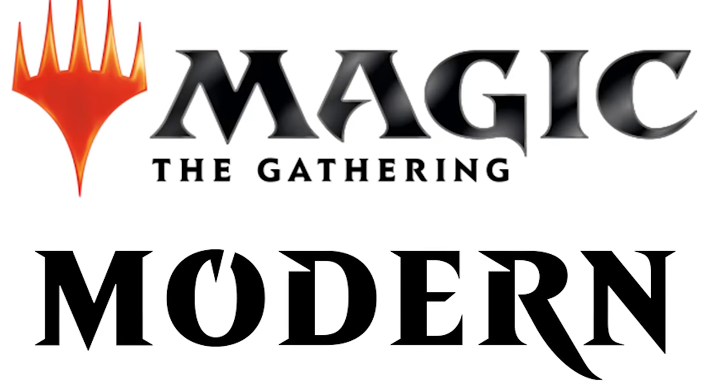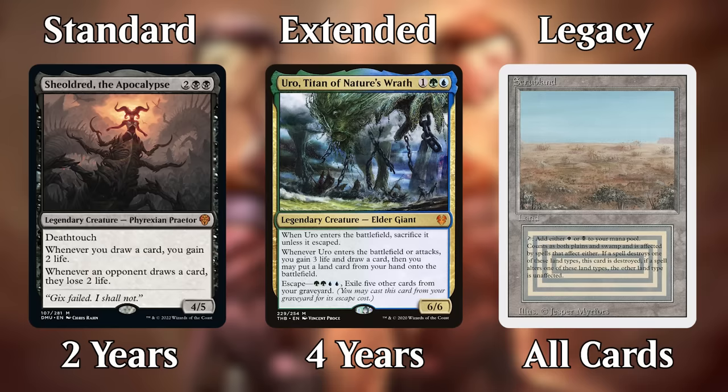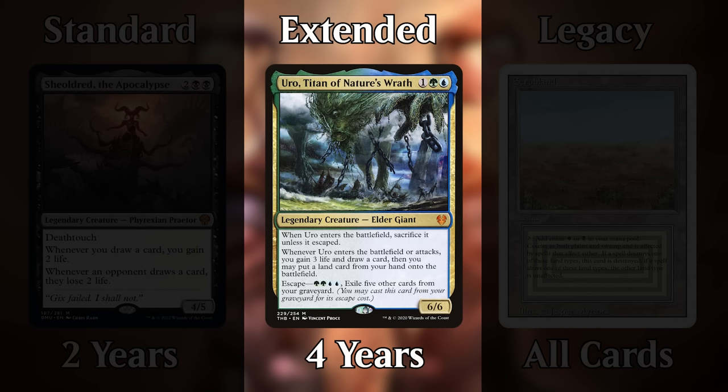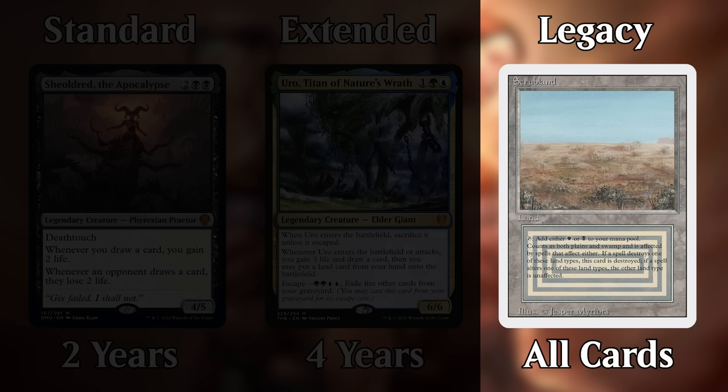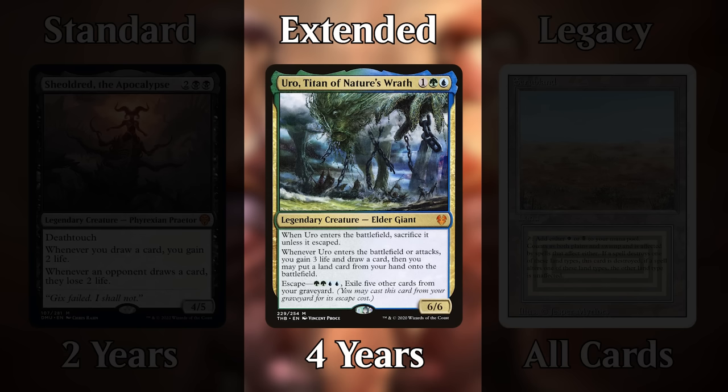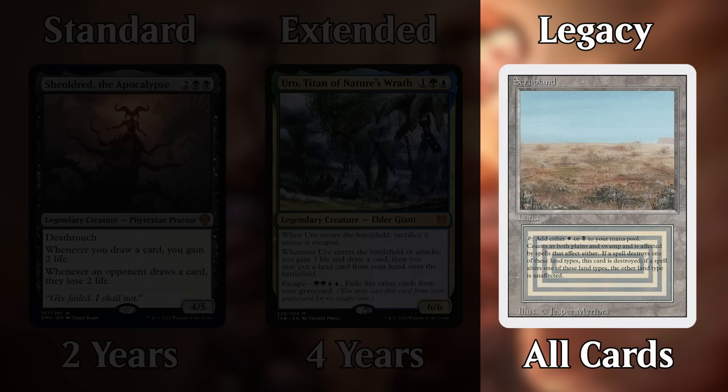The Modern format was born in 2011. At the time, Magic had three primary formats: Standard, which featured the most recent two years' worth of cards; Extended, which featured four years' worth of cards; and Legacy, which featured cards from across Magic's entire history but with a relatively big ban list. Two of these formats faced major problems. Extended just wasn't very popular, and Legacy featured cards from the 90s on the reserve list — some had spiked to hundreds of dollars apiece, meaning buying a Legacy deck could cost players thousands of dollars, so many were priced out.